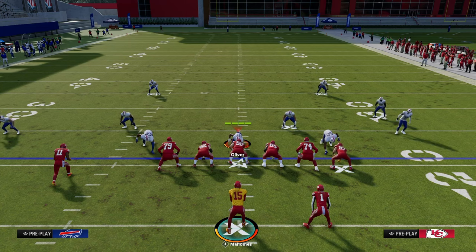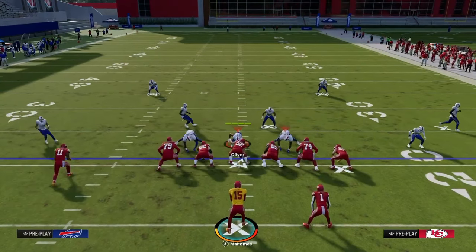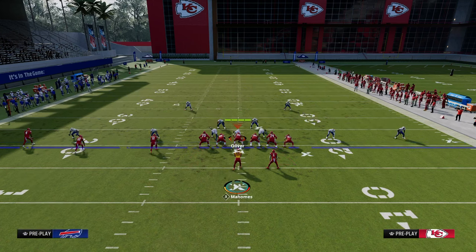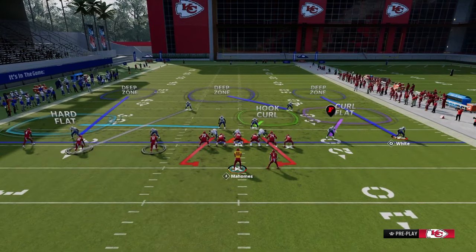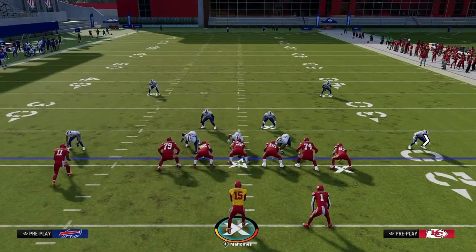A lot of people love to play man coverage against Trips Tied In in a variety of ways. Very commonly, they're going to zone to the tight end side and play man to the trip side. This is very, very popular. The way we like to manipulate these coverages is with our next setup — PA Boot Shot.